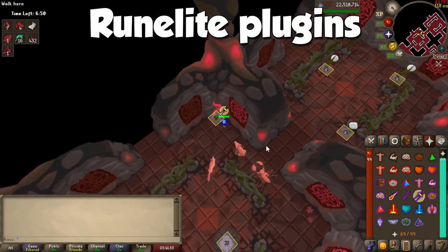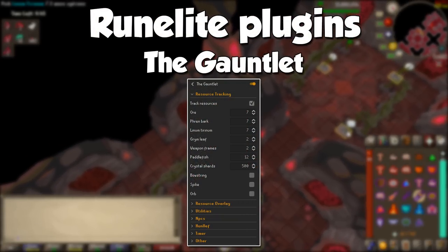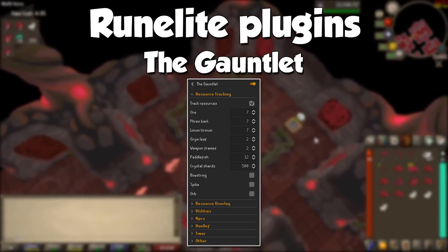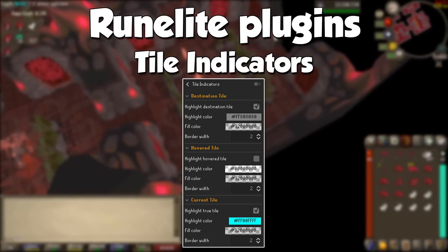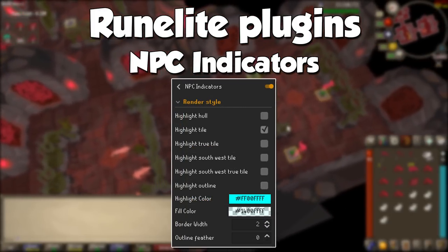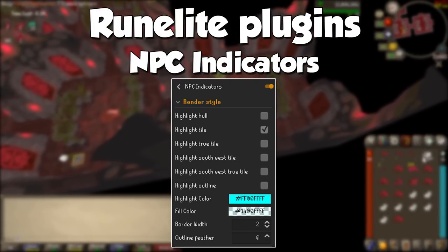For those of you using RuneLite, I highly recommend installing a plugin simply called The Gauntlet. With it, you can highlight your resources, mark the outlines of monsters, keep track of your resources, and much more. I highly recommend it to know what you need to collect at all times, just so you don't get distracted from your current goal. I also recommend a plugin called Tile Indicators to know where your character is and where it is going, although personally I don't use it, but it will be very helpful during the boss fight. NPC Indicators is also helpful to highlight monsters inside, but the Gauntlet plugin will already do that for you. Explore these plugins carefully to know what they have to offer so you can do this activity much smoother.